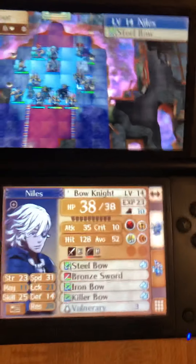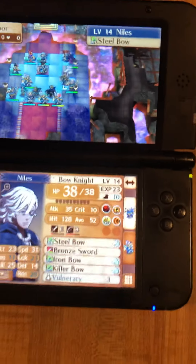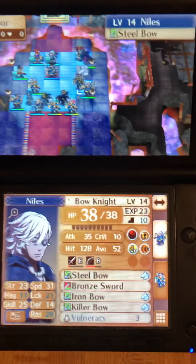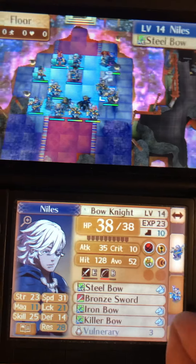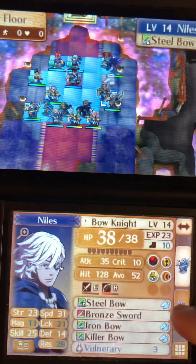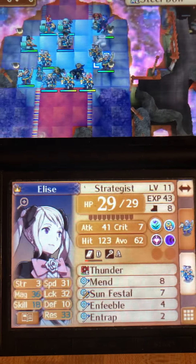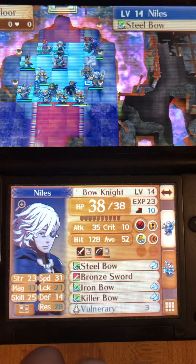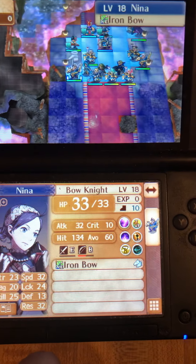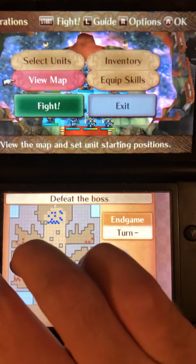And finally we need this pairing: another Bow Knight — they don't need Pass, they don't need the boots, they just need Move Plus One, and they should have ten move when paired up with the Strategist who is holding the Enfeeble Staff and beefed up on Magic and Skill Tonics, just to make sure. I believe that is the setup — make sure she has boots. Alright, let's go, god help me.